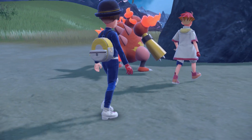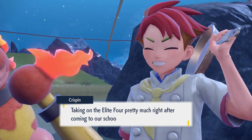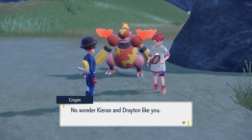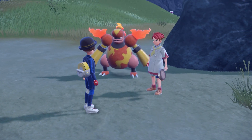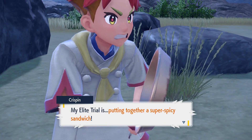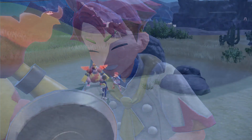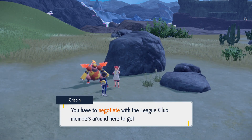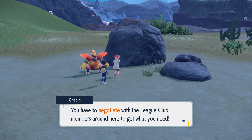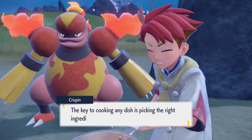Got a Magmortar. Scorching Sands again - I've been waiting for a fiery challenge like you, taking on the elite four pretty much right after coming to our school. No wonder Carmine was dreading it. I should warn you - my trial is no cakewalk. Putting together a super spicy sandwich, I mean super. But you can't use your own ingredients - you have to negotiate with the league club members to get what you want. Once you think you have all the right ingredients, come back and talk to me.